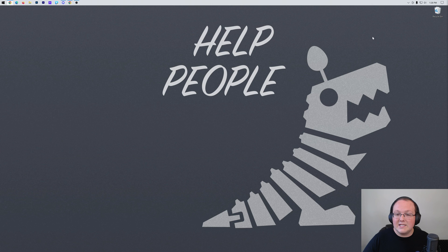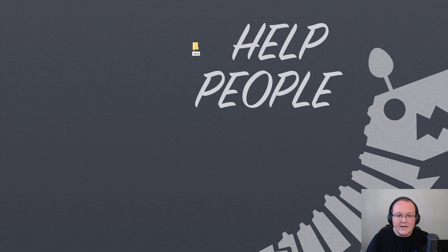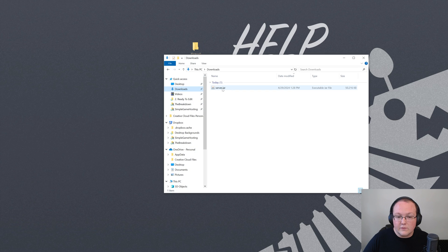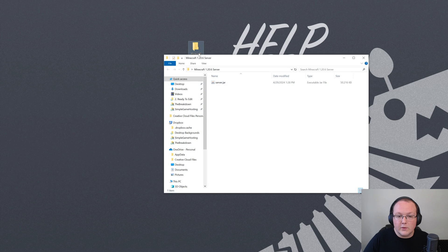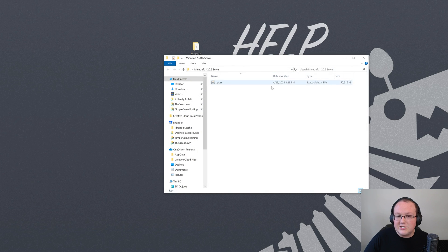Once that's downloaded, minimize your browser. We want to create a new folder on our desktop, so right-click and create a new folder. We can title this 'Minecraft 1.20.6 server' because that's what this is. Now drag and drop that server file we downloaded into that folder on the desktop. The file might not show .jar for you - it might just be called 'server'.